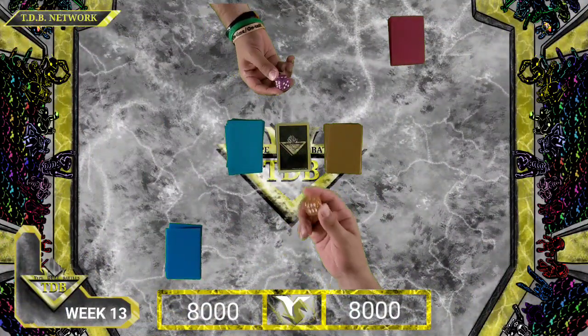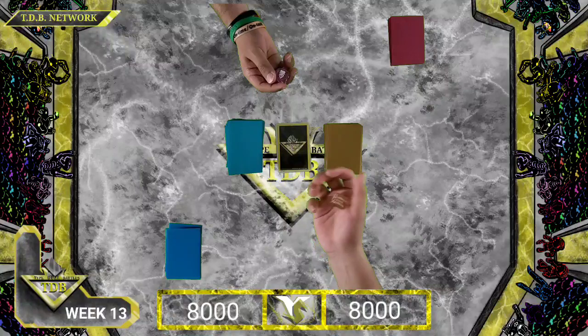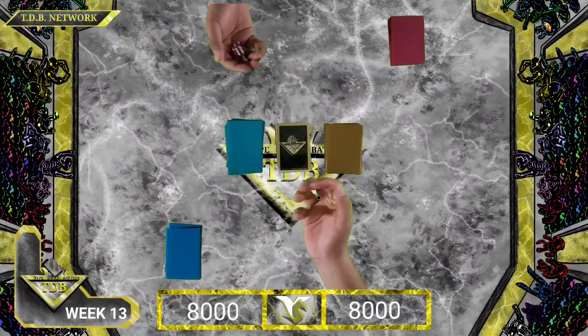Alright everybody! We have a six-sided die to see who goes first! It's Eldridge vs. Amazement for the opener of Week 13! Let's go ahead and see if we could roll high!